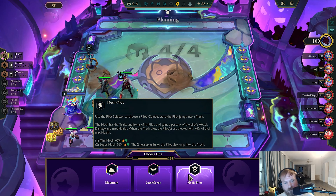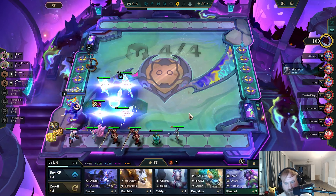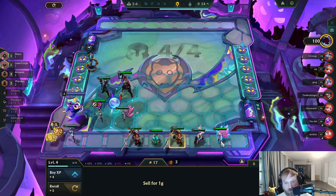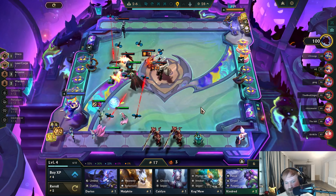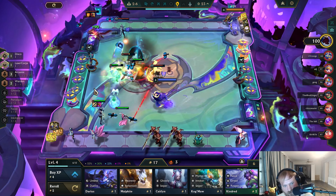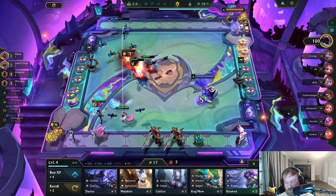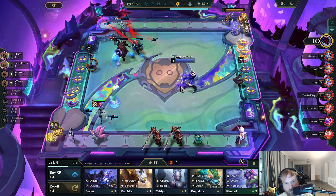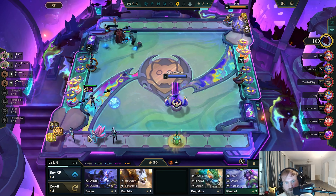Laser Core, Mech Pilot, Mountain — I'm gonna take Laser Core. Okay, so now since I know I'm not hitting as far as Shimmer Scale goes, I'm gonna play an Arcanist game. It's technically like Sage — not a typical Arcanist game. I guess I should hold Ghostly just because it's a trait to throw in. And I should have leveled there — I'm gonna go ahead and level.